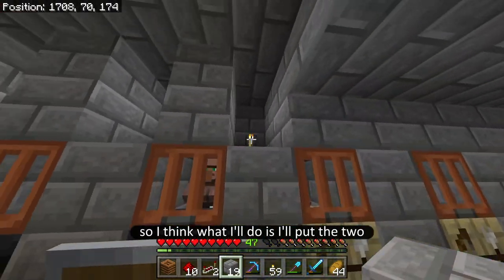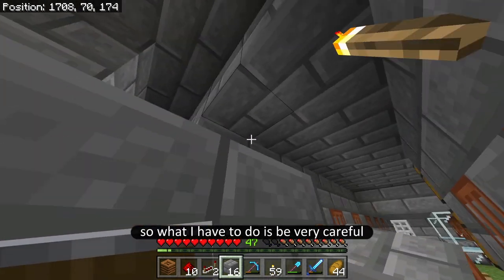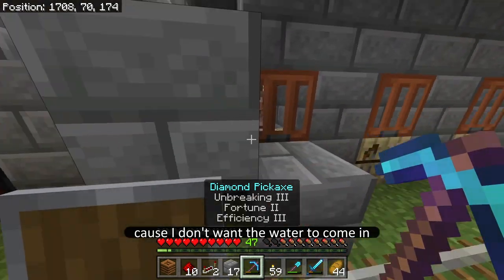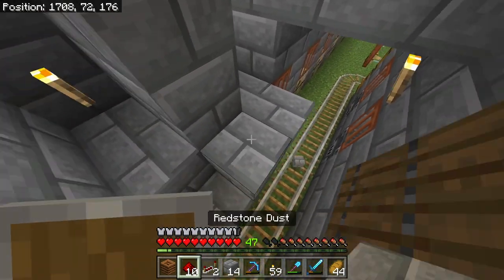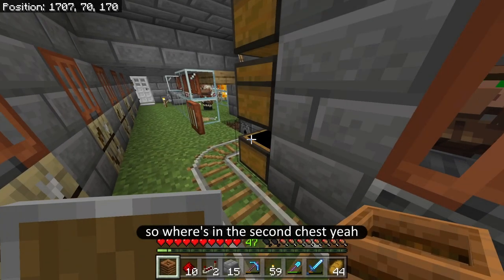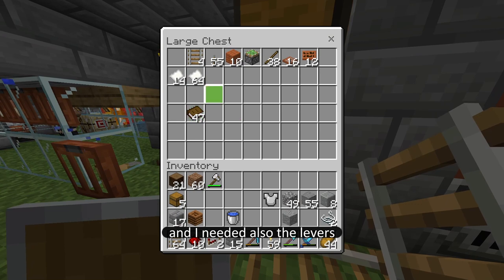I'll put the two redstone ones here. I have to be very careful because I don't want the water to come in, so it needs to come up like this. Do I have a lot of rails on me? No, they're still in this chest over here. Where's the second chest? Yeah. And I need also the levers.